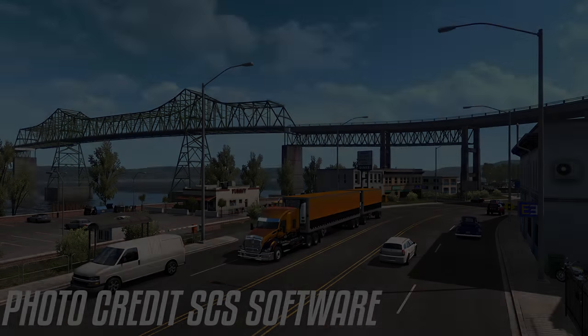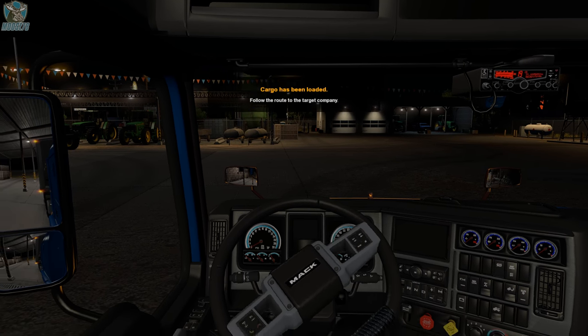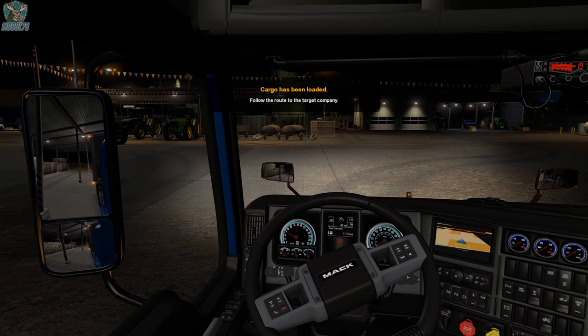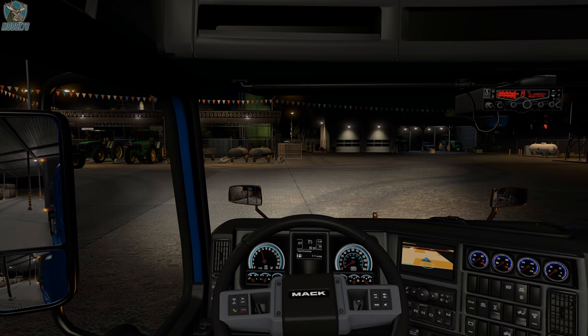It looks like there are going to be a few logging sites, some steel mills, and things like that — really excited to check that out. They've also added some well-known landmarks, including Mount Hood and Thor, among others. And of course, with any DLC, there will be Oregon-based achievements to unlock as well.